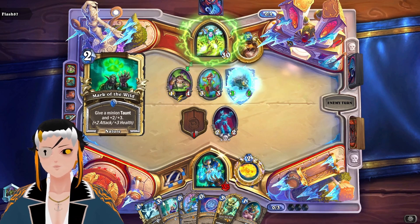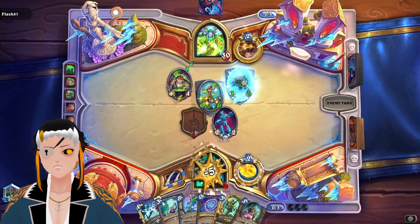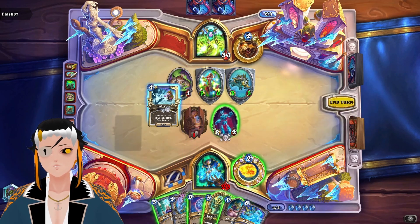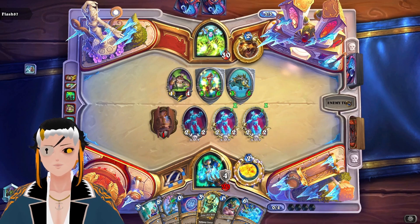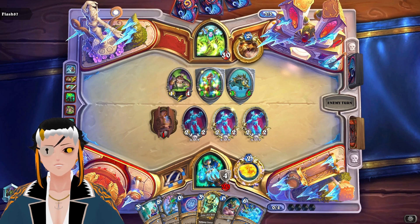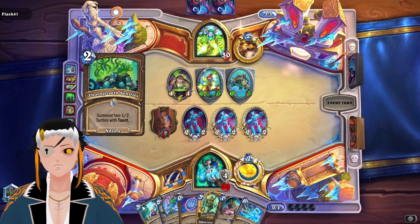And whenever you do trade in this deck, you don't really lose that much damage because they all have the Deathrattle. The 5-6 is going to be a problem. We have Deathborn in hand, so we can use it next turn. Come on, overextend — they always overextend. Perfect, exactly what we need to see.